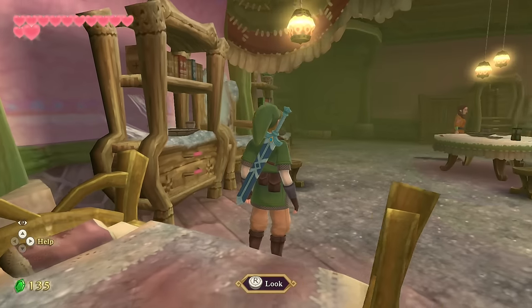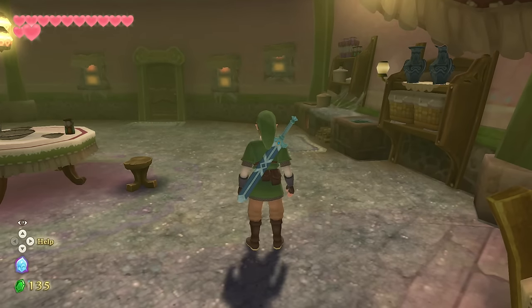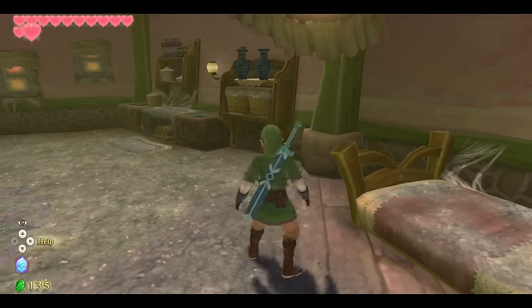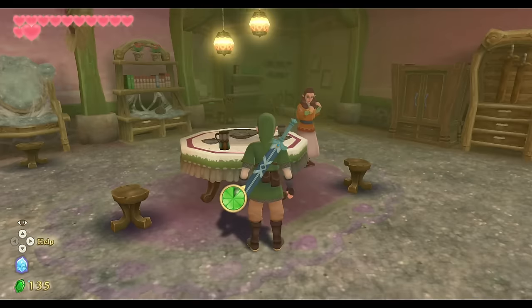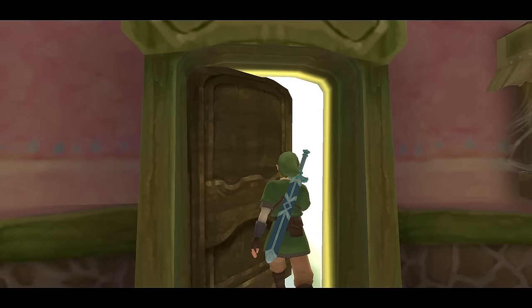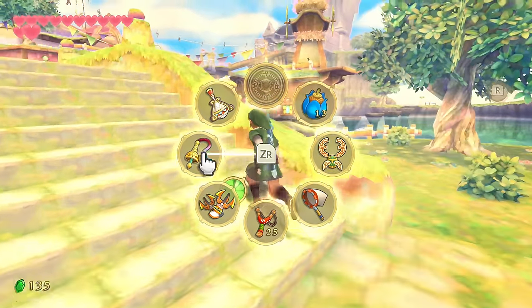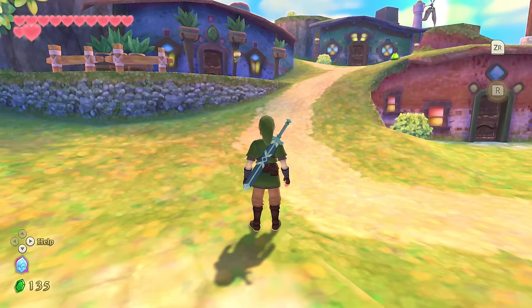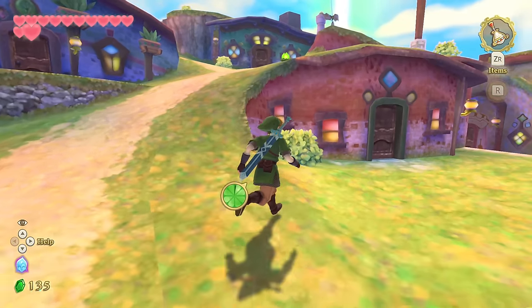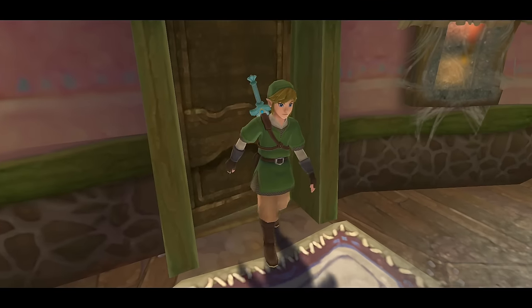Welcome back to the Zelda playthrough of Skyward Sword HD. We woke up and unfortunately have some chores to do. We got the cursed metal at the end of the last video, so we can't have our shield or anything out. But actually, it turns out it's just the adventure pouch you can't open — so bottles and things like that.